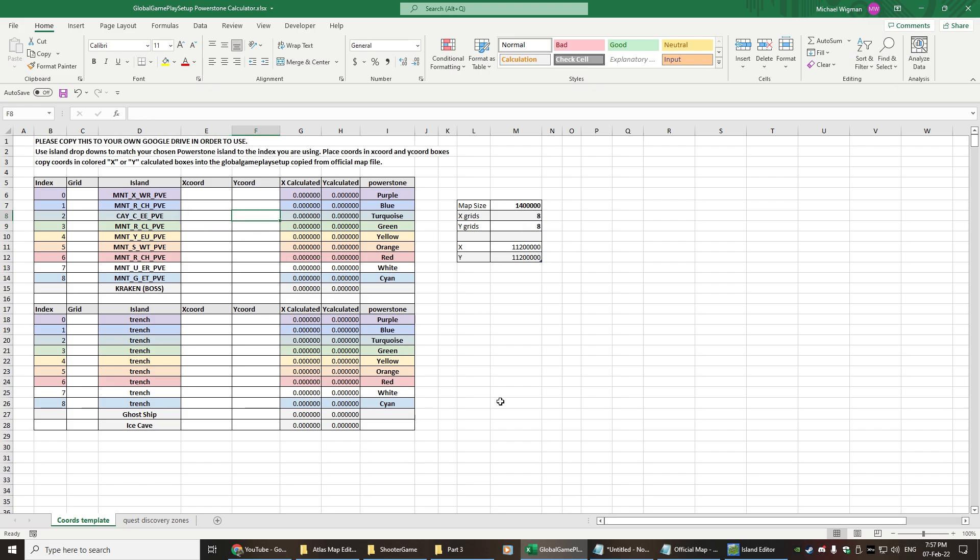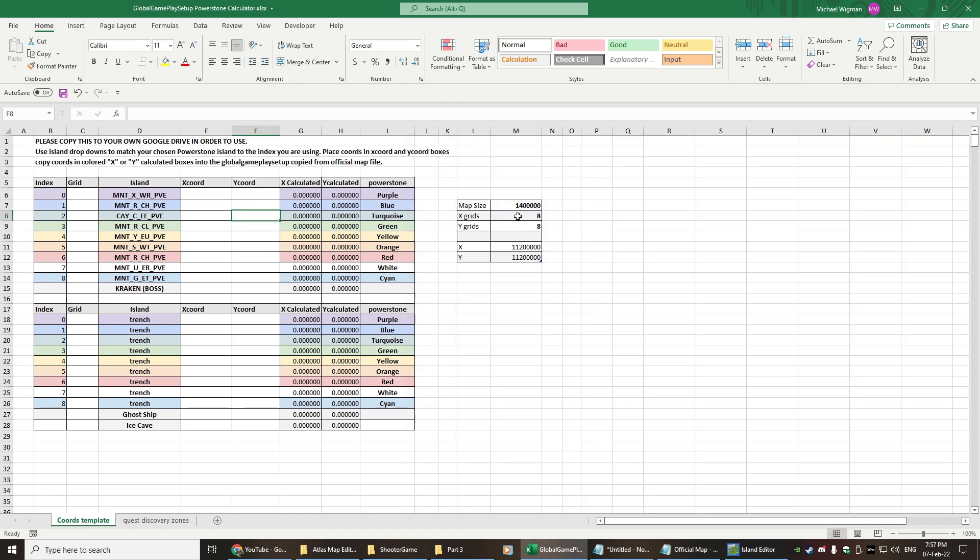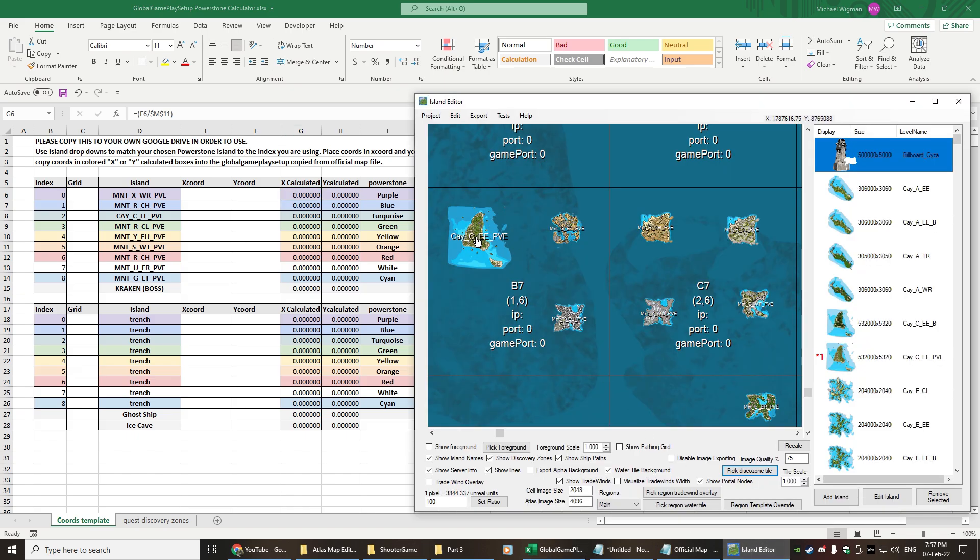Now I need to change all of these XY coordinates. I'll be using two things: a spreadsheet which allows us to calculate out the XY coordinates, and the map editor. In the map editor, when you hover over any location on the map, the top right-hand corner shows you the XY coordinate for that particular spot under the cursor. The spreadsheet is quite simple — you specify your grid size, which is usually 1.4 million, and how many grids you have, and it gives you an overall length and overall height representing your X and Y coordinates.